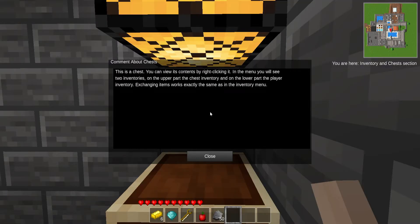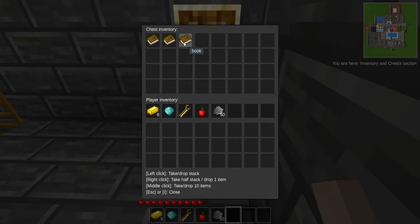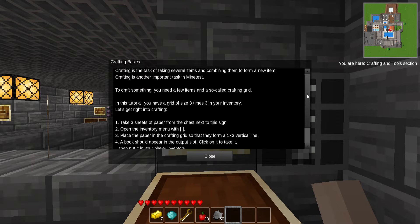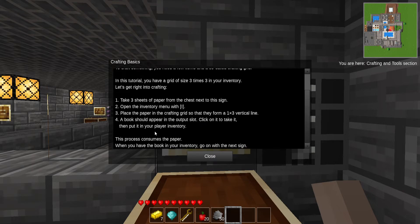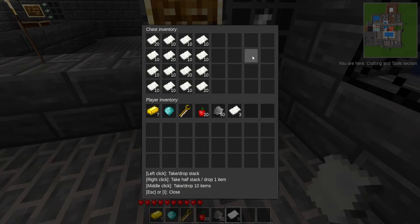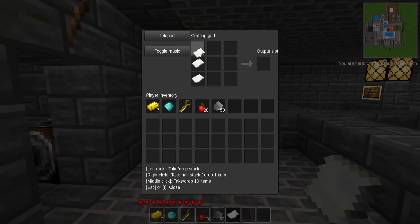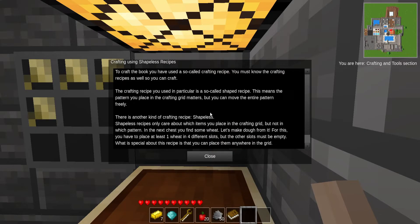This is a chest — you can view its contents the same way as in Minecraft. Can I do the shift-clicking? Yes, I can do the shift-clicking thing. Three sheets of paper. Inventory: place the paper in the crafting grid — a one by three vertical line — and a book should appear. It's just like the old alpha books in Minecraft. Shapeless recipes also exist in Minecraft in some cases.